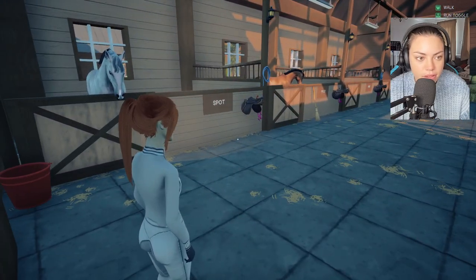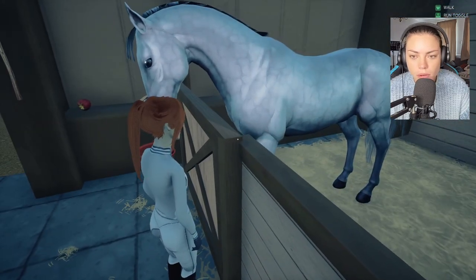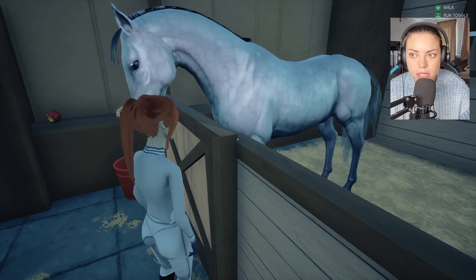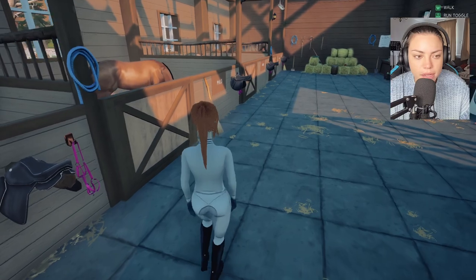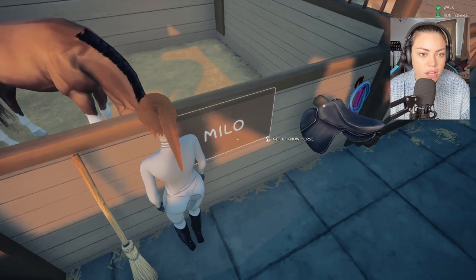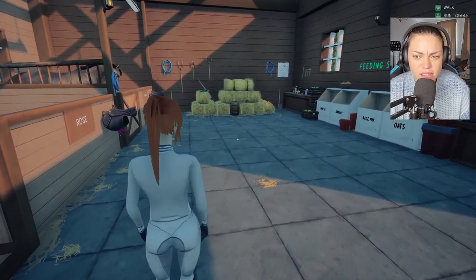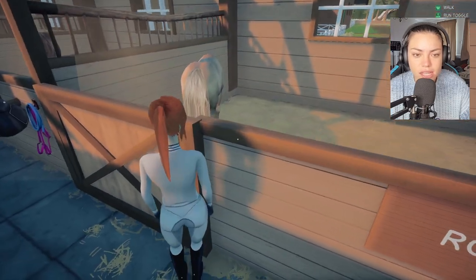It's a very pretty game. Look at this horse over here. Hello, Spot. Wow, look at the colouring on him. Now I'm getting excited — there looks like there's possibly genetics going on here. I wonder. Let's just go check out all these horses. That's Milo — the one we've just ridden. I'm really enjoying this.